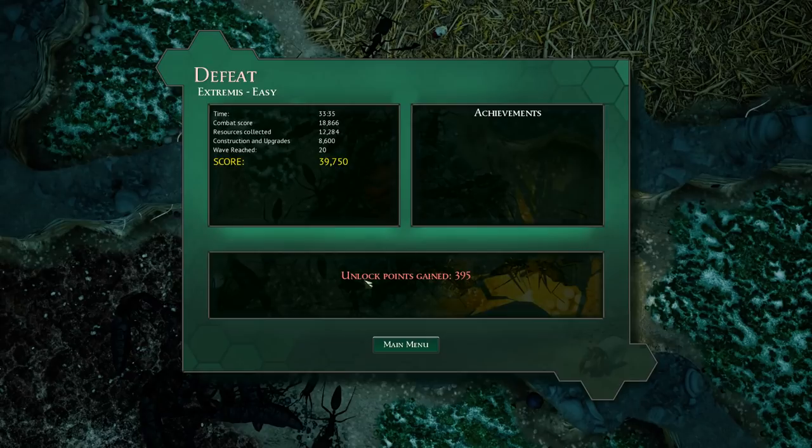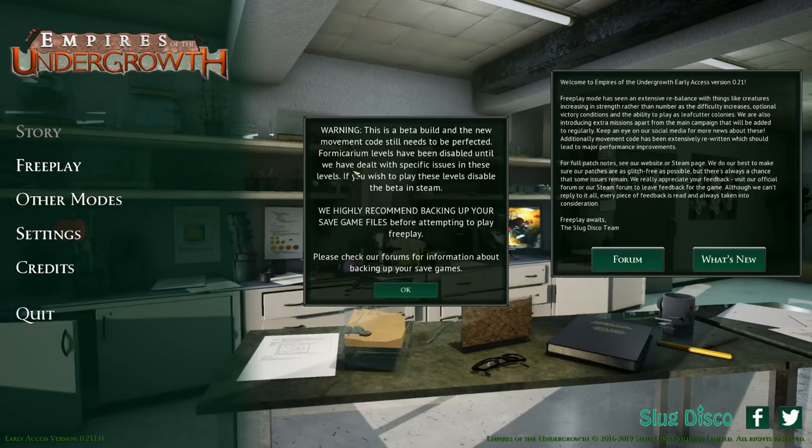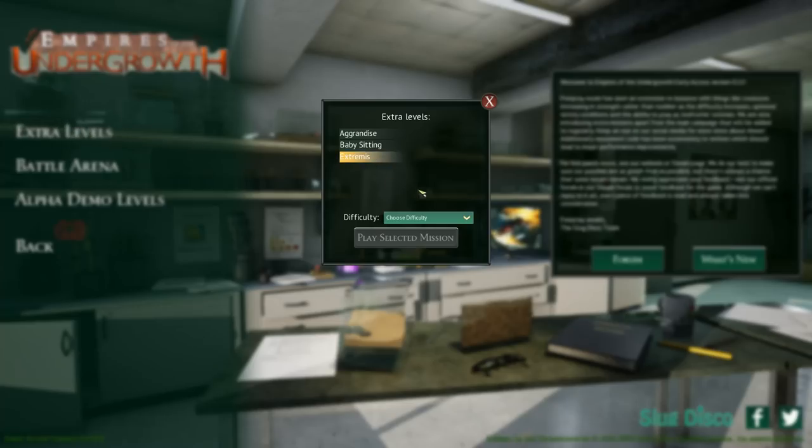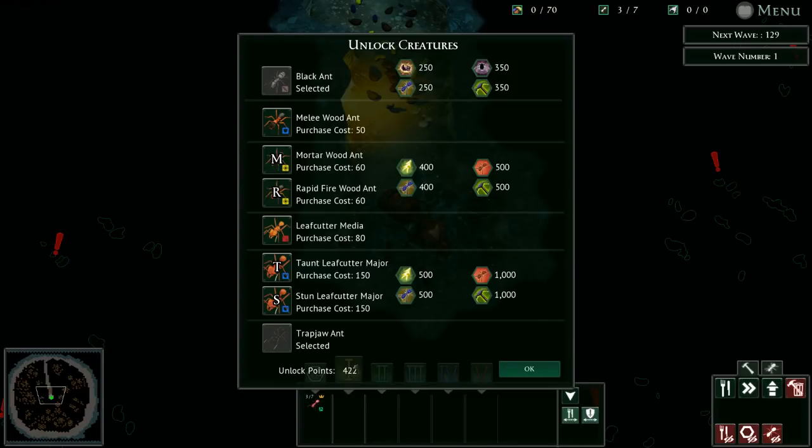We got defeated but earned 395 points. To access the mode go to other modes, extra levels, beta branch, then Extremis. With 422 points total we can purchase a lot of new ants. We've got the mortar wood ants and rapid fire wood ants available. We already have the black ants and trap jaw ants. I'm thinking rapid fire — but which is better, mortar or rapid fire? Let me know what we should upgrade, and if you guys want to see more, I'll see you in the next video!